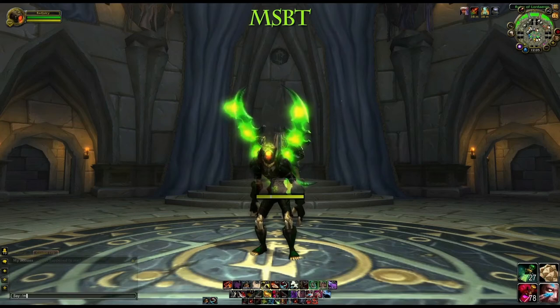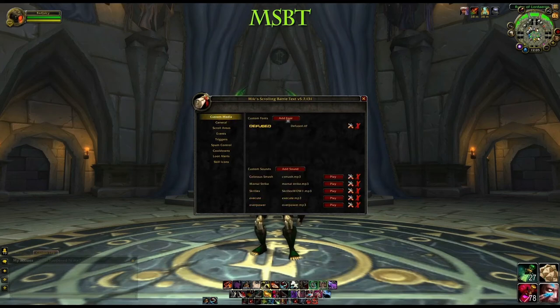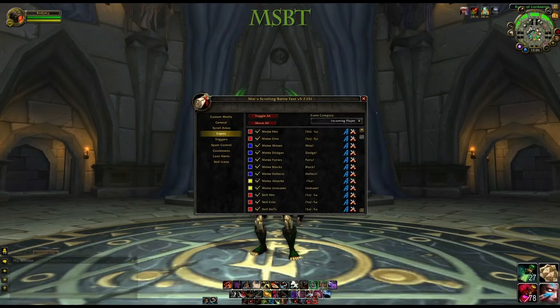The next major add-on is Mixed Scrolling Battle Text, or MSBT for short. That's the damage in, damage out, and some of the buffs you get that you see on the left and right in the middle of my screen in the video. There's scroll areas you can set, there's General, and custom media — that's my font, it's called Diffused, it's free online, just Google it. When we get to Events, it's basically everything that's happening to you or you are doing to someone else. You can turn all that off or on, you can set your own modifiers. I've turned a lot of stuff off because I have other add-ons which show me, in a better way, what's going on.